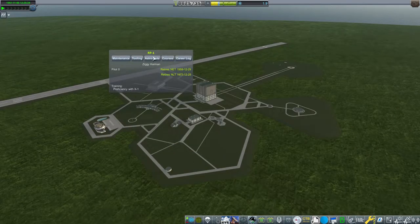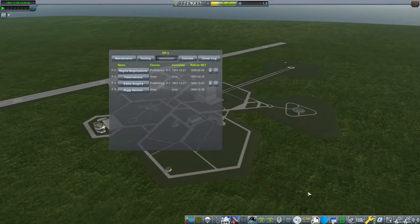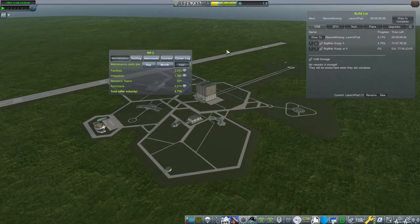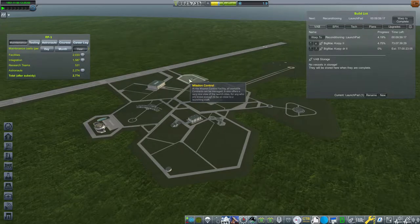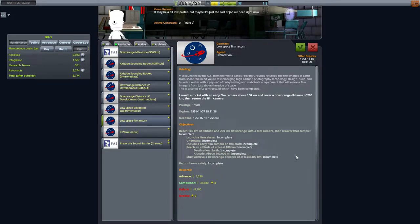Let's hop back to the space center. Since in the last episode we gave two pilots proficiency training for the X1 cockpit, we're going to get the other two started as well so all four can do X-plane missions. Now let's get into advanced contracts, because there are more options than just sounding downrange and altitude contracts. These not only pay more, they also give you more science. Let's hop over to mission control and talk about them.